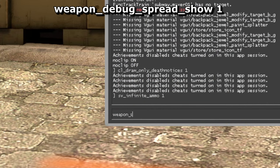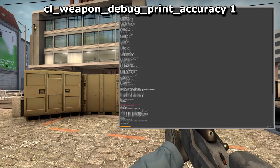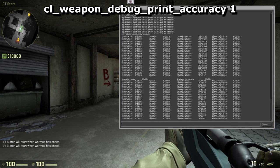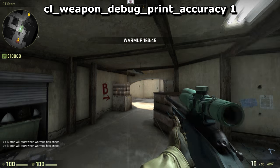Good news is, it's certainly doable. I wouldn't even bother with weapon debug spread show 1, although in these clips it is enabled. I think this command is more useful though. Try to fire just before reaching the peak of your jump and then check the console — it will tell you what your accurate distance was.